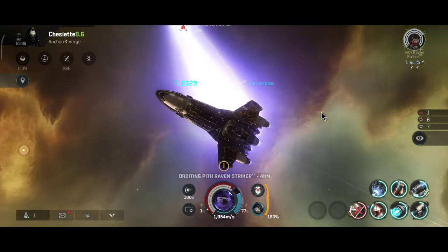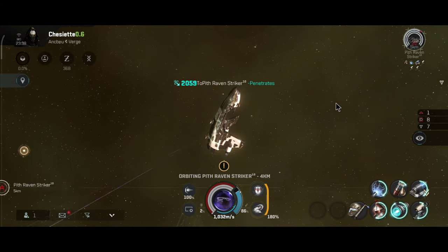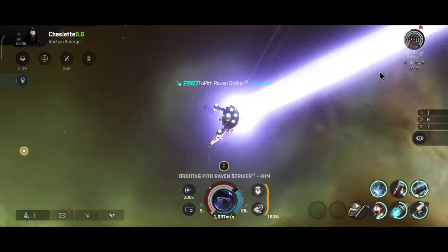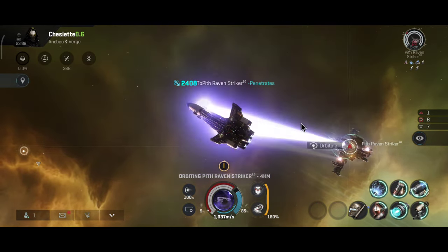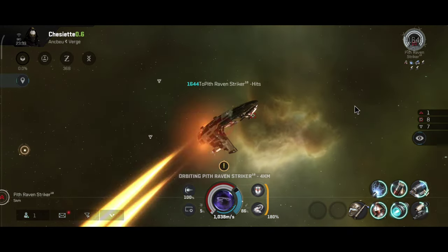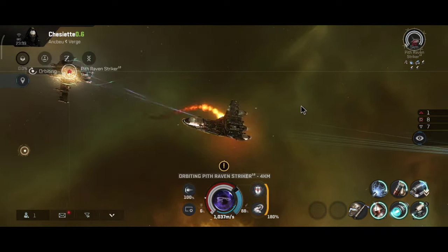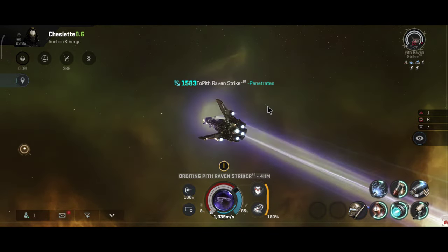We will probably get tier 10 assault frigates — that's one of the ship lines still missing in the game. I believe the Rifter Assault will be a tier 10 ship, and I expect it to have a bonus on shield boosters. We already have the Merlin with a resistance bonus and the Punisher Assault with a damage control bonus. The Rifter Assault might be a full DPS ship, but I guess we'll find out when it's released. So far the Punisher Assault does punish those pirate ships here in this anomaly.